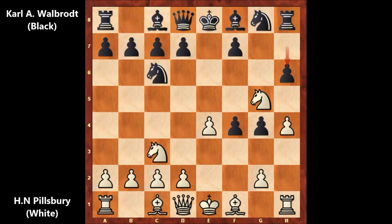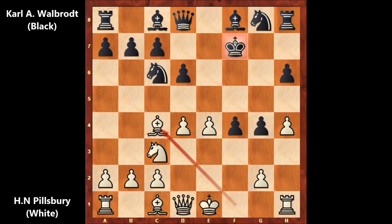After playing knight to g5, Filsbury showed his intention — he was ready to sacrifice his knight. In this position Filsbury captured the pawn with knight takes on f7, an extremely aggressive move. King takes on f7 accepted the sacrifice, and then Filsbury played d4, leaving black without castling rights.